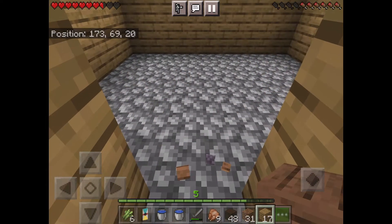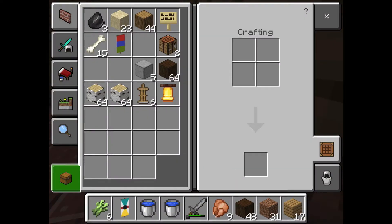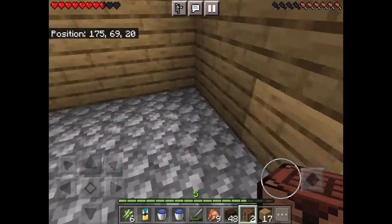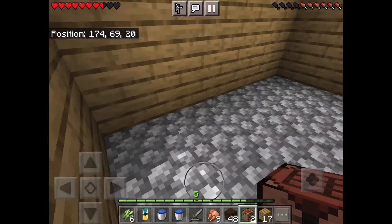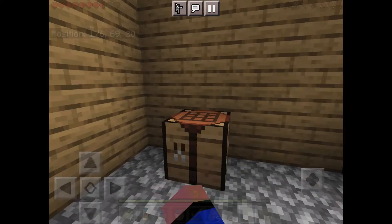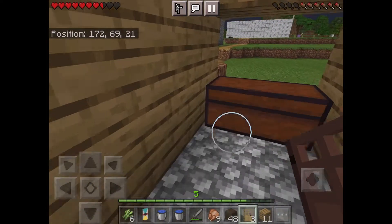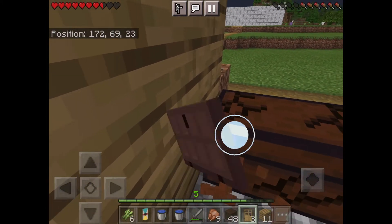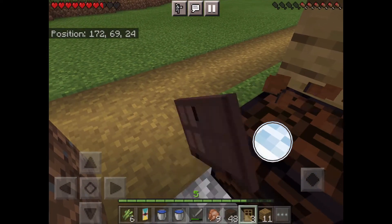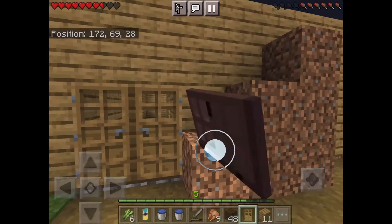Now let's make some doors. There's going to be a staircase up and a staircase down and I'm gonna make a basement. Here's the guest room and right across the hall is going to be my room. I brought a crafting table. I'm going to have a double bed, put those on either side, and I need to make some doors. I can destroy these chests since they have nothing in them.